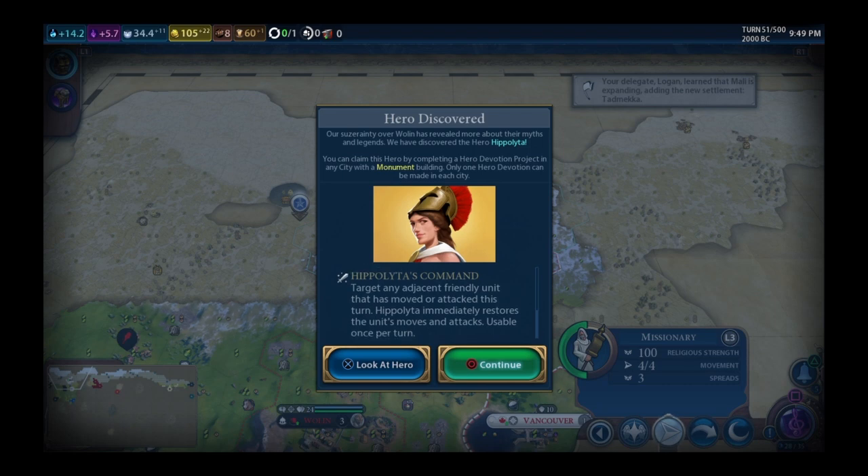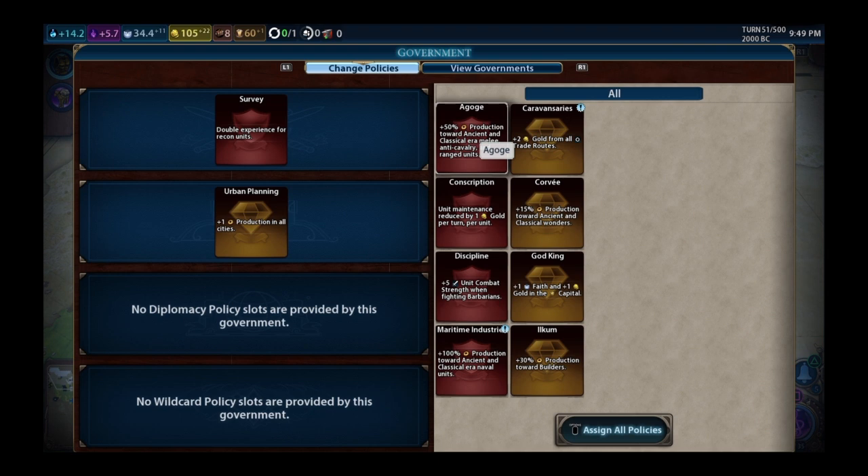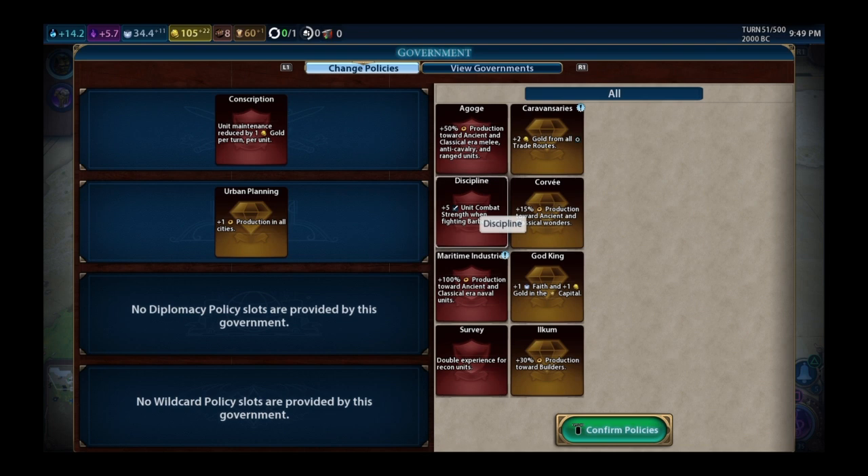Wolin's bonus: you get double movement or can attack twice — really cool with a powerful unit like Hercules paired with another unit, you could take two cities in one turn. There's my foreign trade policy. I keep production here; double experience for recon I don't really care about. As Canada I generally don't care much about military bonuses.